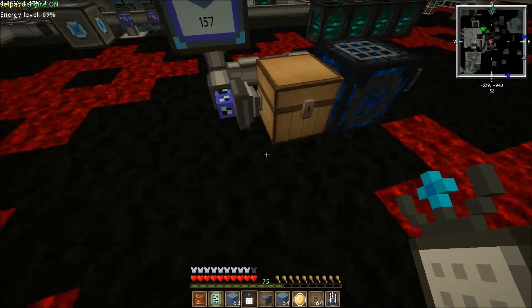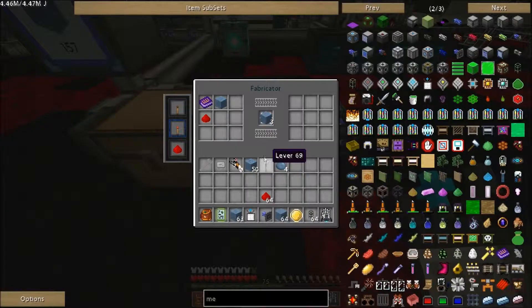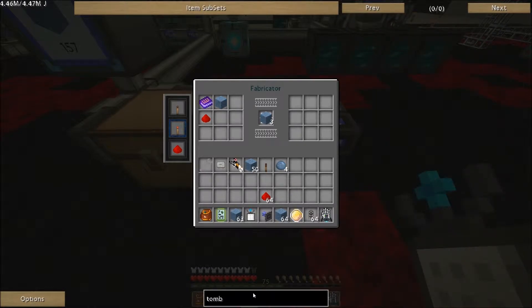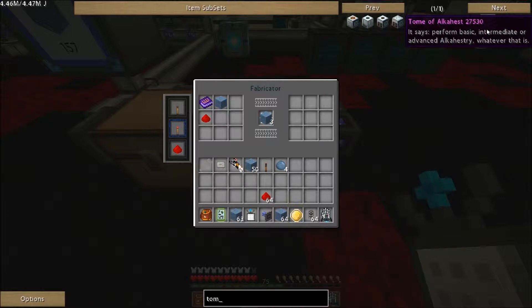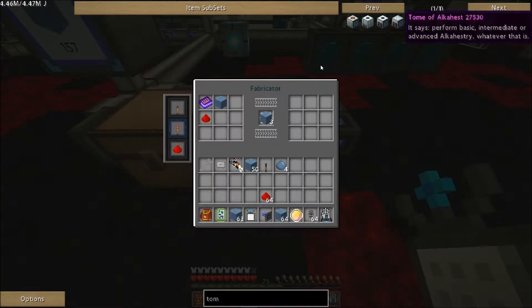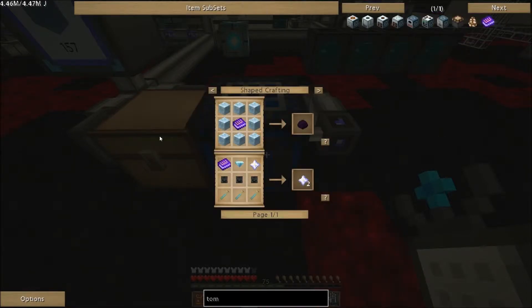I've never used it before. So let's take a look at this fabricator. Just in case you have never used one before, the best way to do it is to go in here. You're going to look at this Tome — I'm going to click U on it. After you hit escape, so you're not typing in there, it's going to bring up the recipes here.